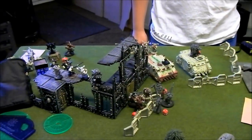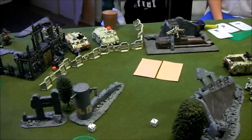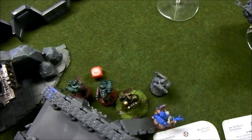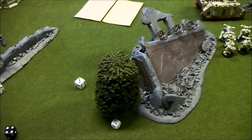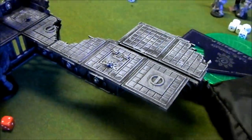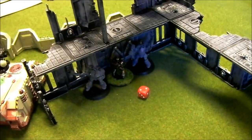Dark Angels turn five. Rasmus moved his Combat Squad with the Librarian to hold the objective, positioning so the enemy had to charge as far as possible. He shot at the Rhino and wrecked it. His Terminators charged the Havocs and killed them, consolidating toward the objective. They rolled to see if the game ended, and it did.